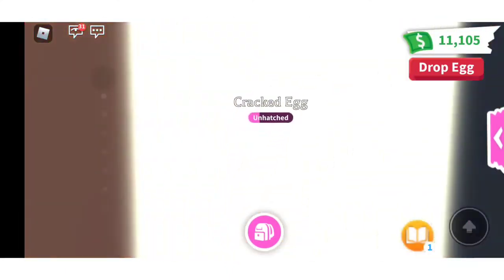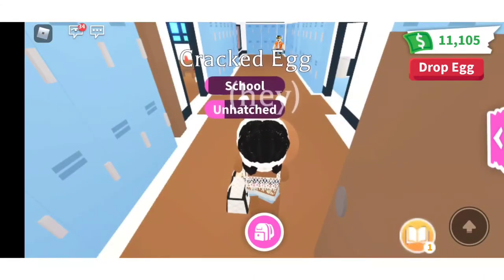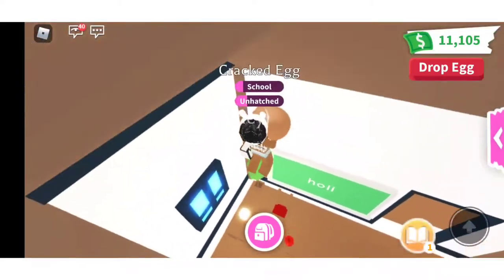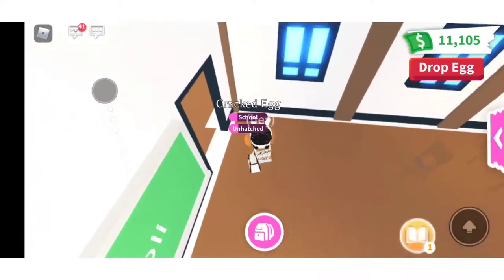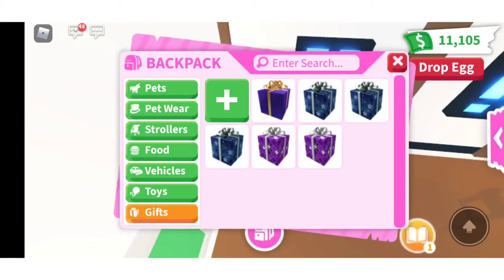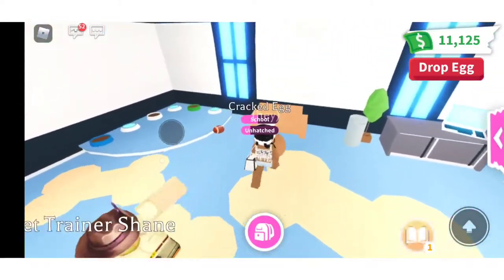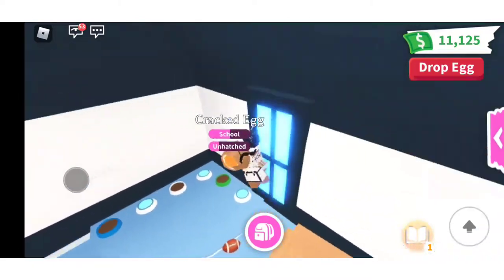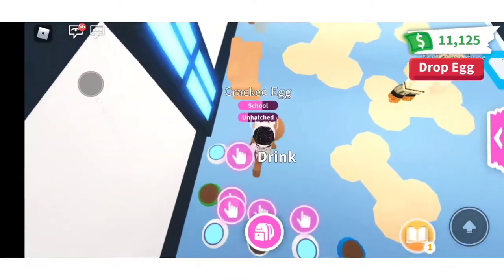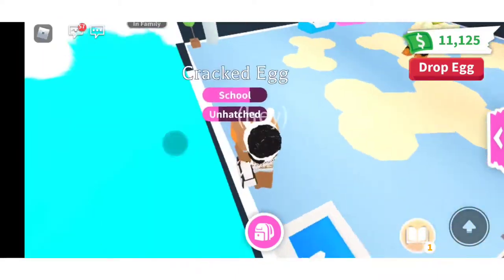By the way, I forgot to mention: if the prize I hatch out of this egg is not very appealing or is bad, I'll add a massive gift to the mix alongside it. But if it's an ultra rare or rare, I won't add the gift. If it's an uncommon or common, I will add the gift.